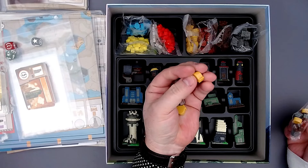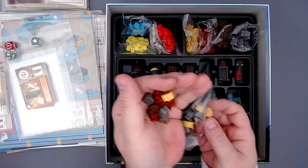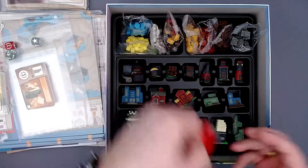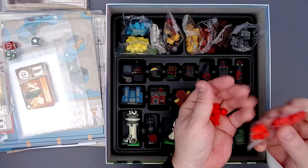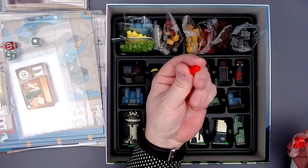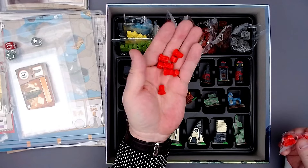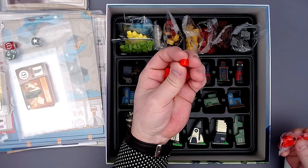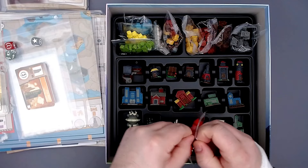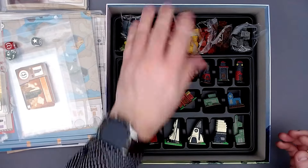We also have the resource tokens that you move around on your player mat to indicate how many you have. These look really cool and feel great — really shiny. The components of this game are a lot of fun. There are player tokens in blue, yellow, red, white, and green for the five players — the towers you put on the map when expanding your influence. There are also small cubes for tracking something.